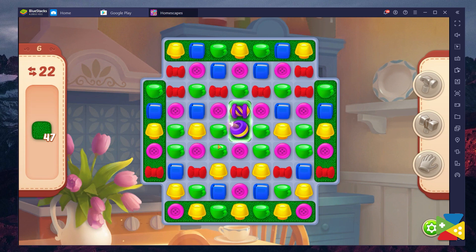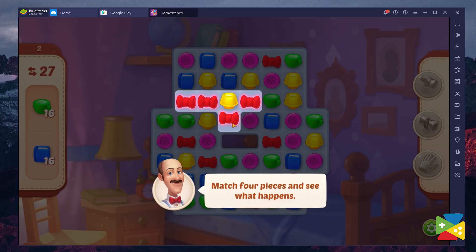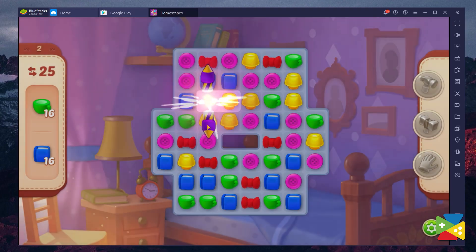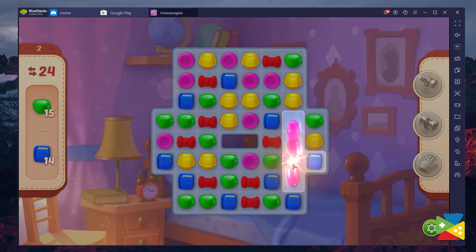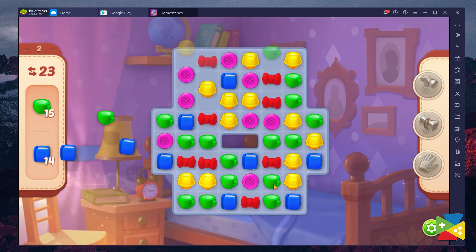While you can complete early stages by simply combining blocks of three, combining blocks in groups of four or more in different ways creates power-ups that have different effects to help you clear even greater amounts of blocks across a wide area. Starting with rockets — they're created by combining four pieces in a line, and can be used to clean up an entire column or row of blocks.